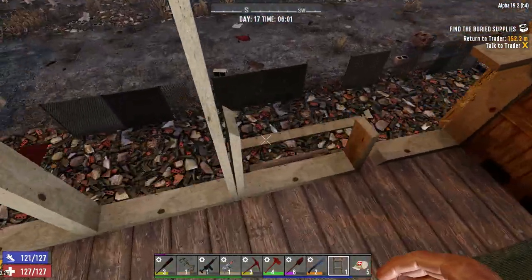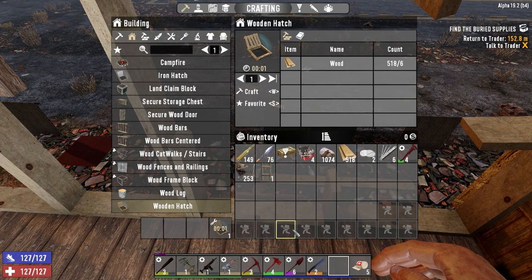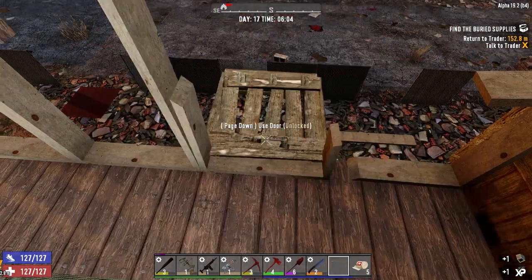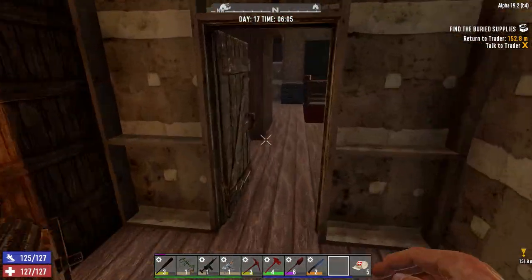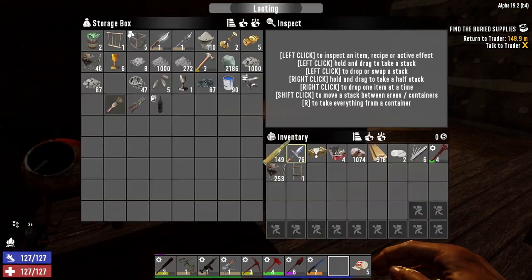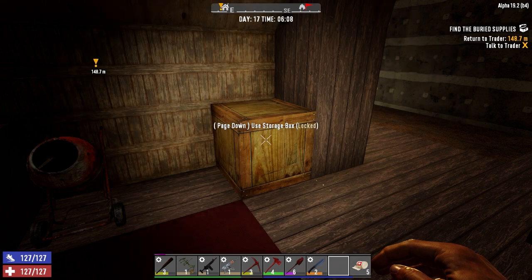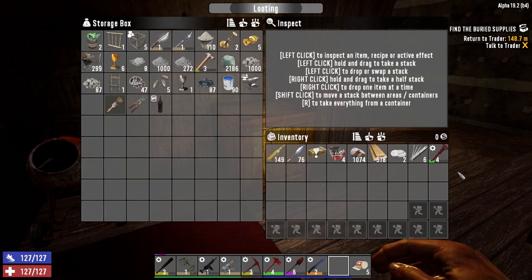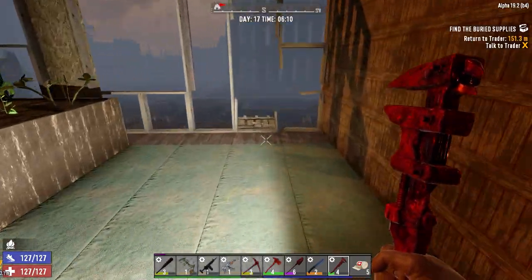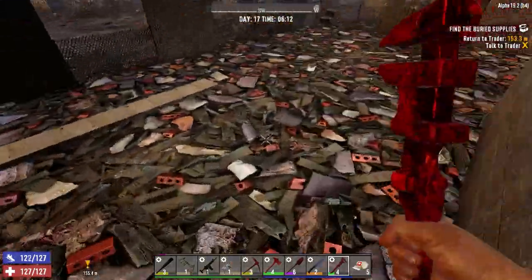I probably should put a hatch here — let's just go ahead and do that real quick, just for now. All right, we can drop this off in here. There we go! All right, let's get moving — go to the trader first, and then we'll head to get the stuff.